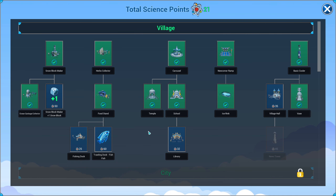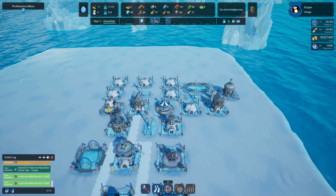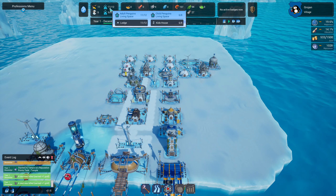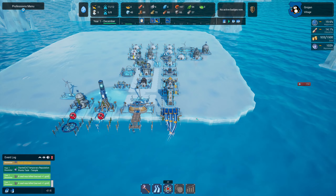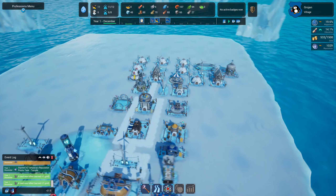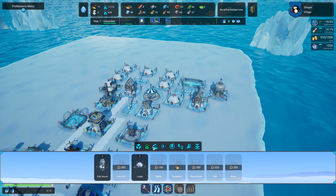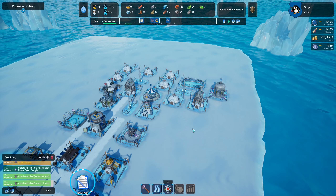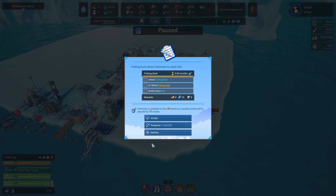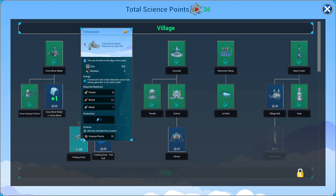We could build one more house in preparation for the next influx of people, but that won't happen until February anyway so we're okay for housing. There's nothing else we can build that we haven't yet. We've got another task though — unlock the fishing dock. The fishing dock is 25 science points and we need just one more point.